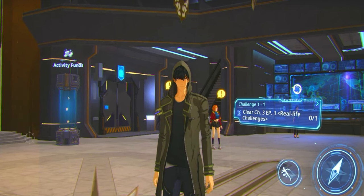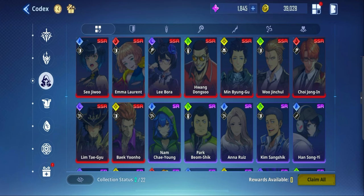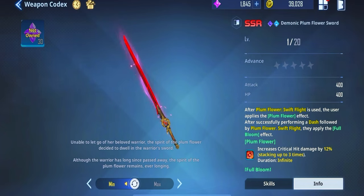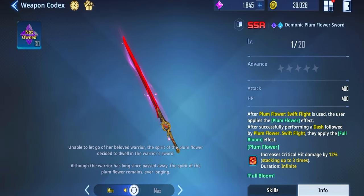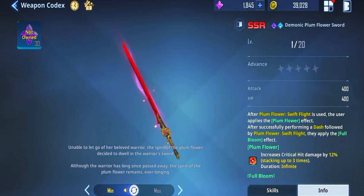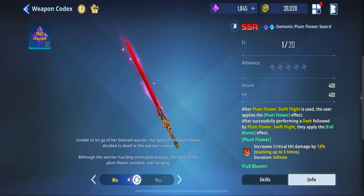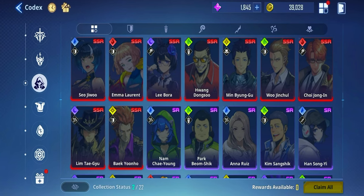What do you actually want to get when rerolling? You can go to the codex and claim more essence stones there. Overall, I'd probably say weapons are slightly more important, but characters are a lot more fun. Weapons like the Demonic Plum Flower Sword have more longevity since we don't necessarily know which characters are good yet, whereas SSR weapons are always going to be really good. Weapons can also be used on multiple characters and allow for multiple different play styles. But if you just want to have more fun, then pick characters — at the end of the day, this is just a game and having fun is the most important thing.